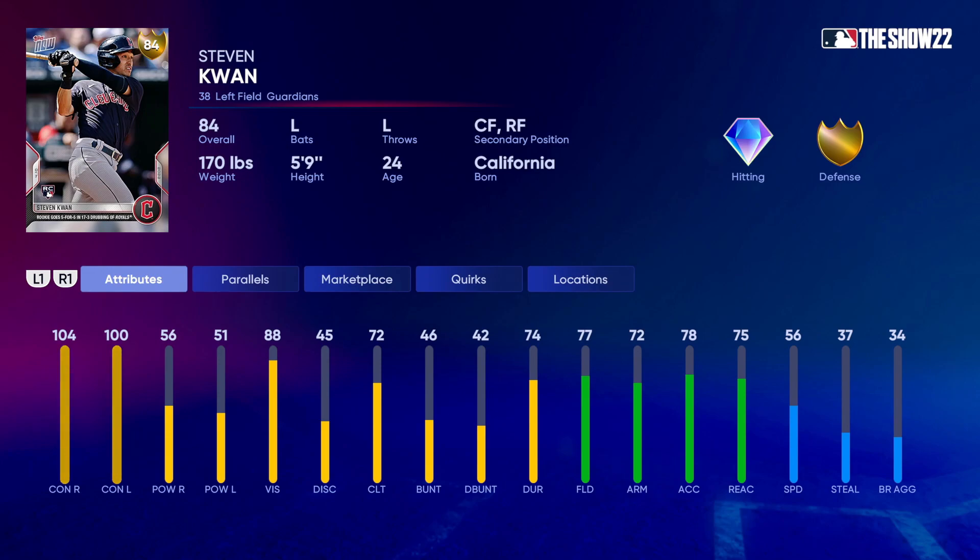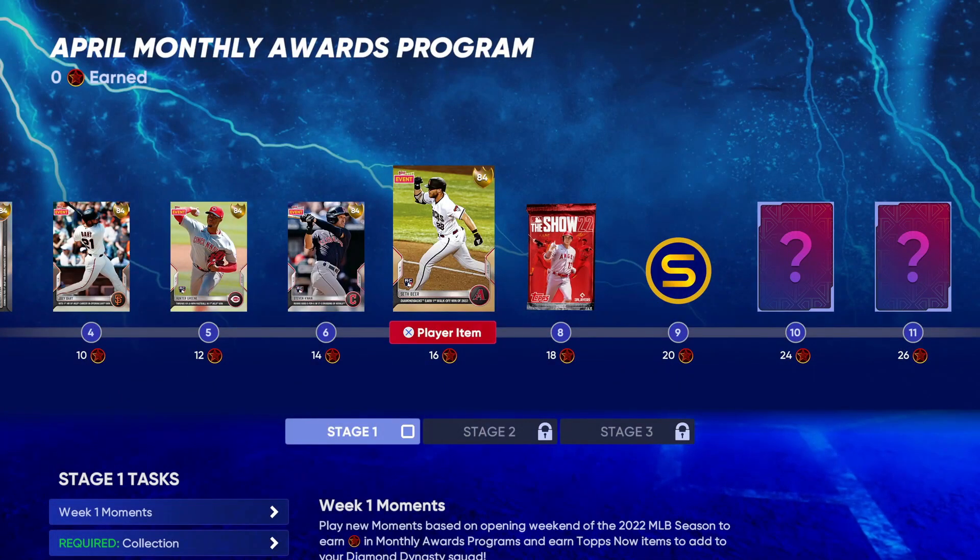Then you got Stephen Kwan — this guy has an amazing eye, doesn't even swing and miss let alone strike out. He went five-for-five in a game the Guardians won 17-3. He's got 104 contact versus right, 100 versus left, 56 power versus right, 51 versus left. Primary left field with center field and right field secondaries. He's got 77 fielding with 56 speed — not a burner — but gets the gold defensive parallel three. Very high contact, low power.